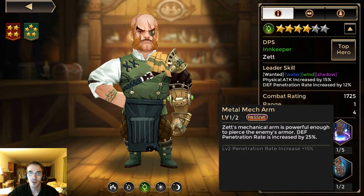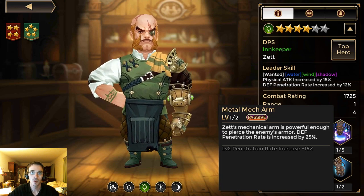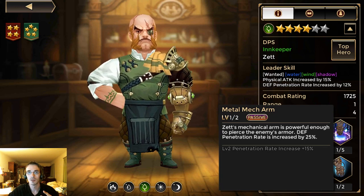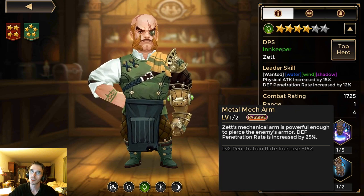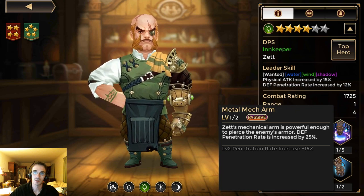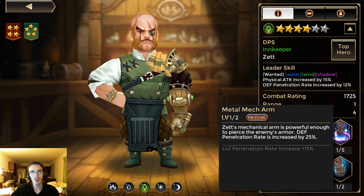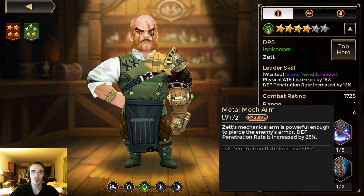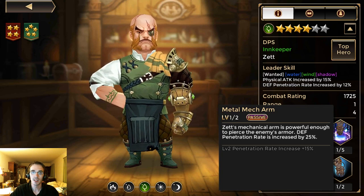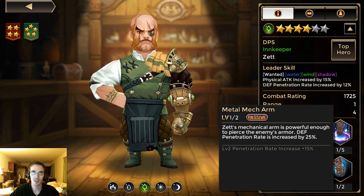Hey everyone, welcome to another By the Numbers video. Today with the new event coming out I wanted to cover one of the two new units that we got. This right here is the Wind Zett. He's another DPS unit so he'll be familiar to most people, but he does have a unique passive that we haven't seen before.